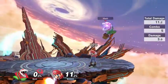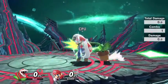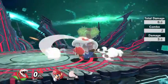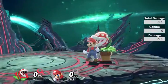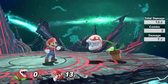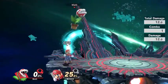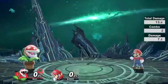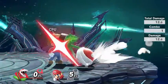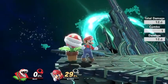So that's all Piranha Plant's aerials. I forgot about its dash attack. Its dash attack is actually a very good attack — a very good dash attack specifically. Piranha Plant had an attack that comboed out of its dash attack, but I can't remember which one it was. Nonetheless, Piranha Plant's dash attack is still a good attack at close range. It also does cross up on shields, so that's good to know.